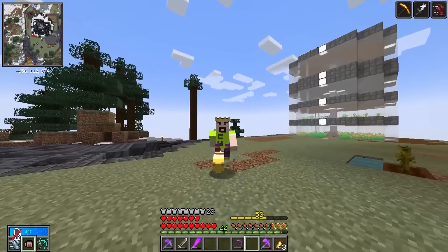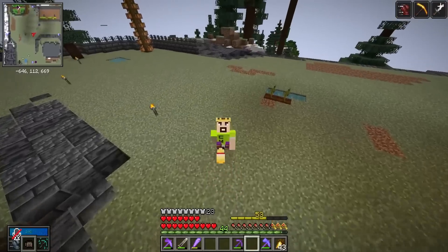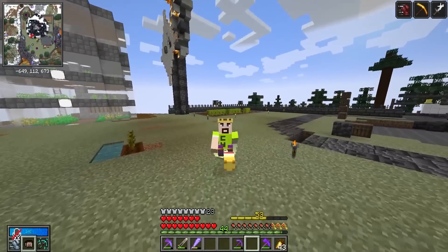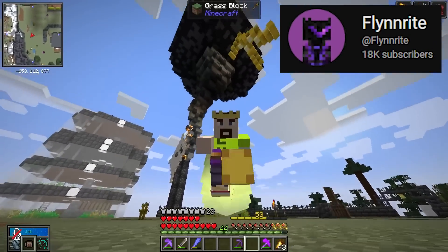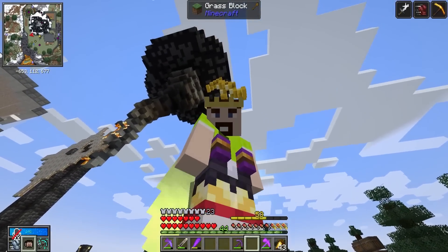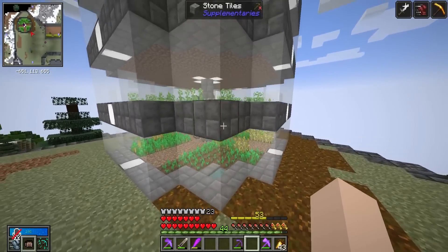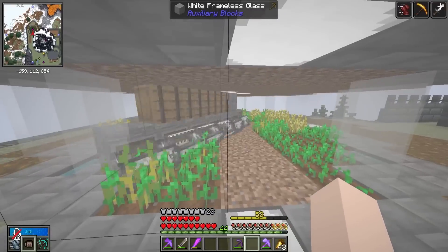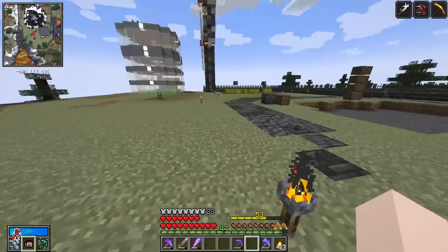It's that time of the month again — the fun time where we do the world tour. This server has been running for four months now with 12 YouTubers, so let's check out how much progress they've done. Starting with Flynn's space — the tornado is still here! Y'all remember when we pranked Flynn with the tornado? He's got a stacked layered create farm — look how fast that thing spins!